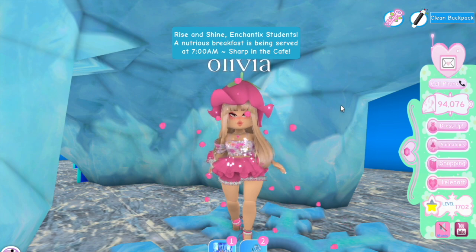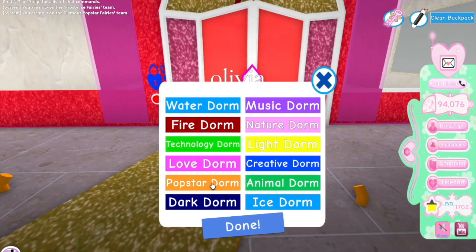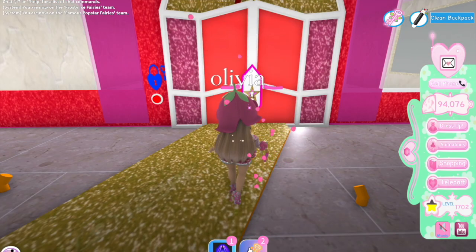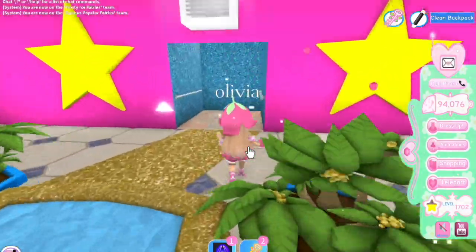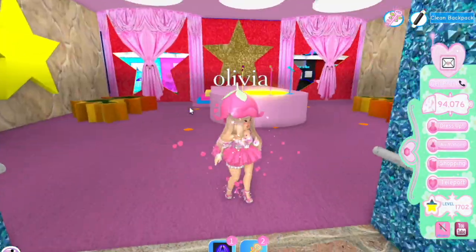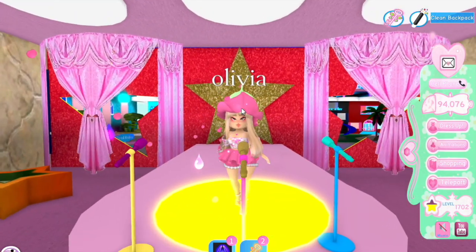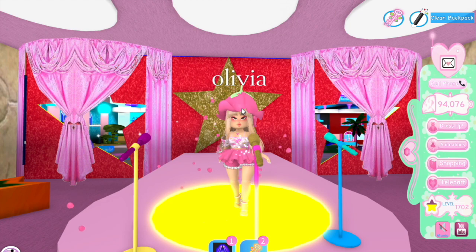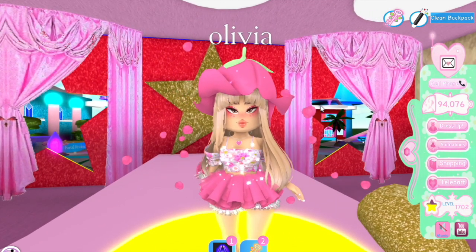Our next spot at Enchantix is going to be the pop star dorm, so I'm getting my key and going into the pop star area. I never usually go in here except for one spot on the second floor — it's a little stage that I think is perfect for anything music-related. I know the New Year's event was really good for that, but if it's not New Year's and you're looking for the next best thing, this is great.